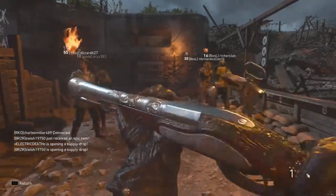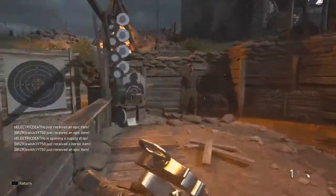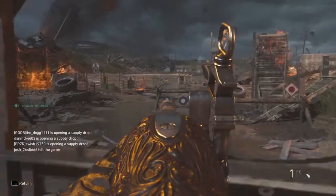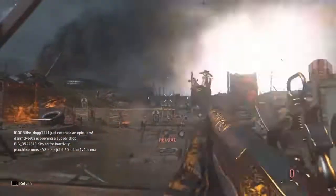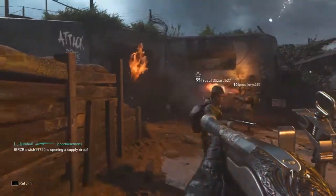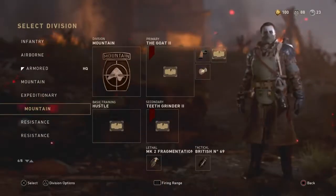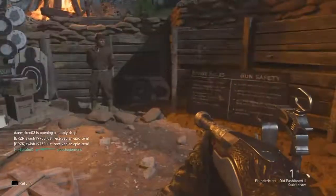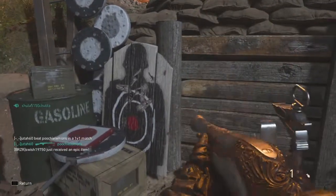This is how you use the blunderbuss — and don't get me wrong, it's an amazing gun. Even though it only has one shot, it has decent range. You can hit from a decent distance, though it might only give you a hit marker, so be aware of that. You have to be pretty dead-on with your shot because the spread is not too big. Watch the spread when I hit this target — see that? It's very, very close together.